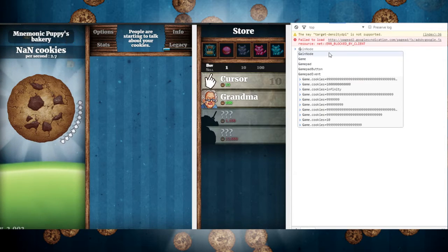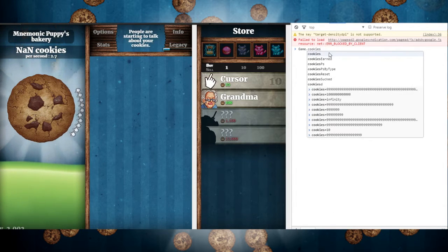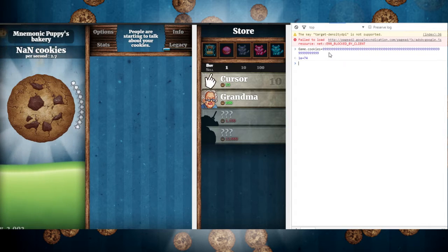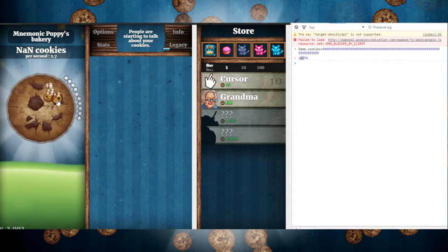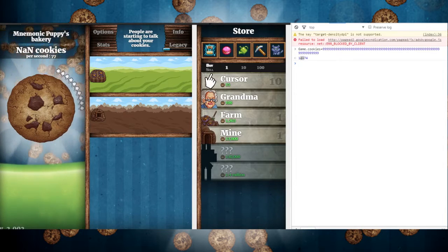All you need to do is type exactly: capital G — that is one of your most important things — Game.cookies with no space, equals, and then put whatever number you want. Chrome has saved this stuff since I already have it in the system, even though it's not really proper. But as you can see, it says NaN infinity cookies up in the top right there.